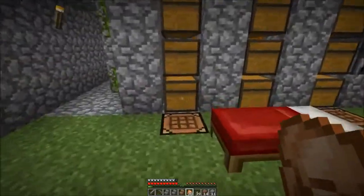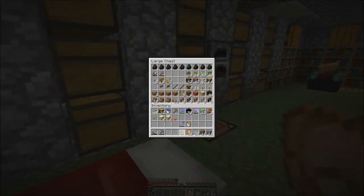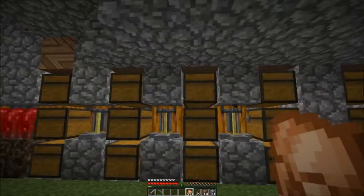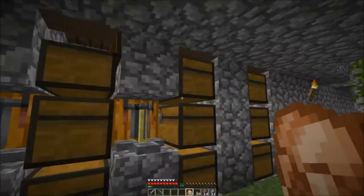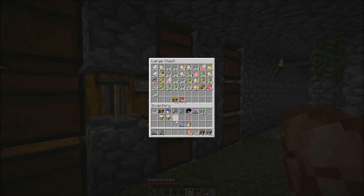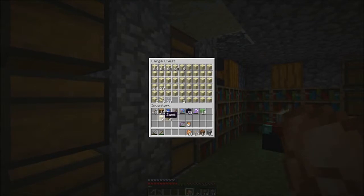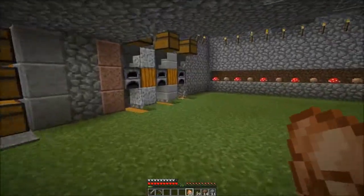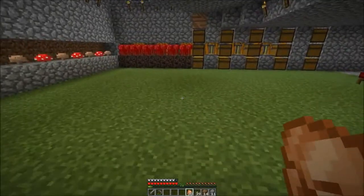These guys can go back. Mob drops — organize, man. Everything in its place and a place for everything. Let's get a bucket of lava, get some gold. I need more fences.